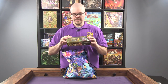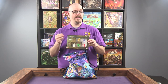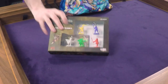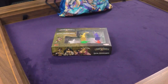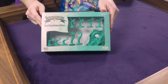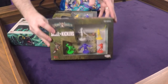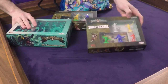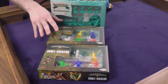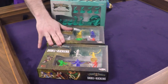First up is the Rum and Bones promo pack. The one pulled out here is the Luck Goddesses, but you could also get the Sea Creatures pack — which includes some cool tokens for your game — or the Skull Kickers promos. Note that the Skull Kickers and Luck Goddesses updated cards will be available in the Rum and Bones Second Tide upgrade pack.